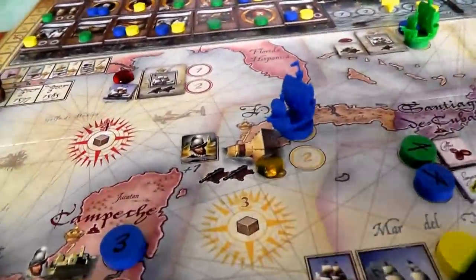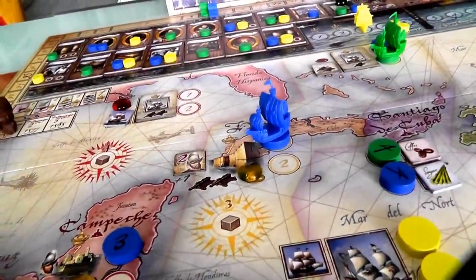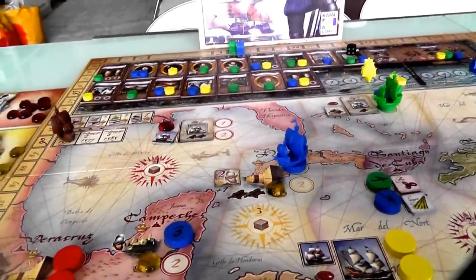Moving to our number twos: I sail up to the galleon, Johnny-come-lately. I give up all three of my cannons and get four points. Then Jen moves to her number two — over to Havana. She's the only one to come here and reveals what I placed: a three. This is what she expected, but she's in a bit of trouble.